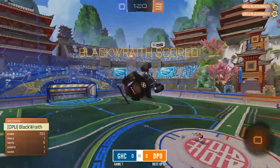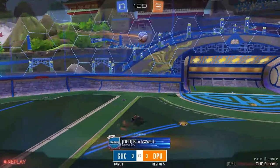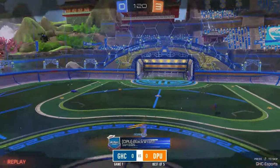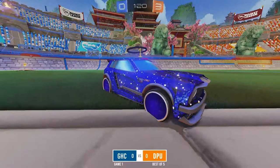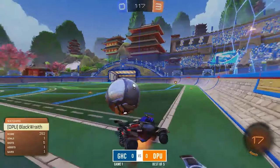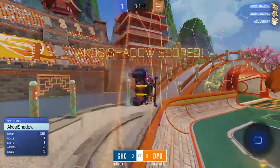You can really see DePaul working great together with all of their plays — they're passing the ball between each other and spacing themselves out really well, so they have more opportunities to make these goals. That's why it's three to zero with DePaul in the lead. Shadow, however, isn't done — a minute and fourteen left, he dunks in the first goal, putting the chokers on the board.